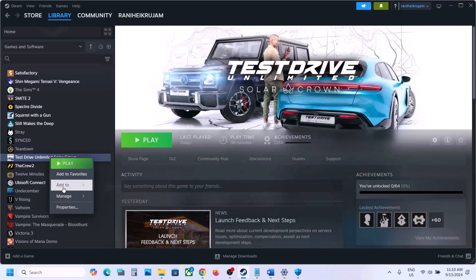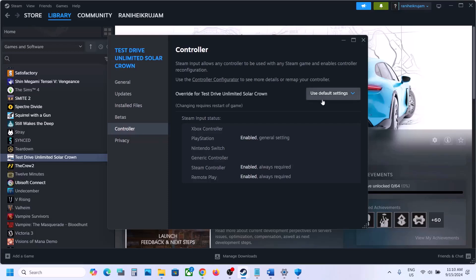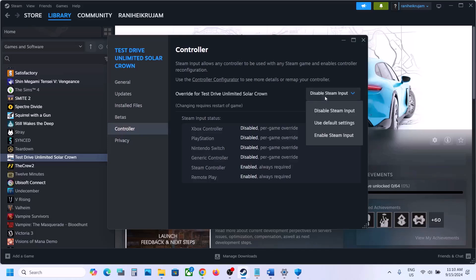Right click the game, go to properties, and go to the Controller tab. Disable the Steam input, launch the game, and check. If that doesn't work, try enabling Steam input and check. For many users, disabling Steam input has resolved this issue.